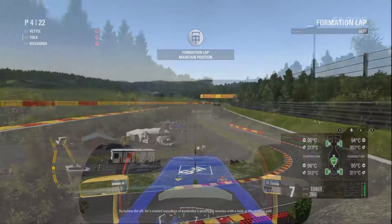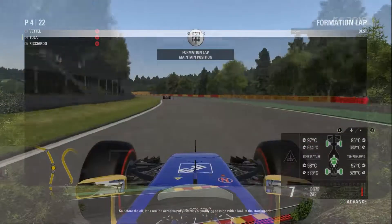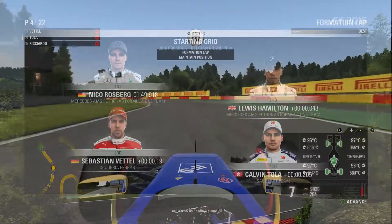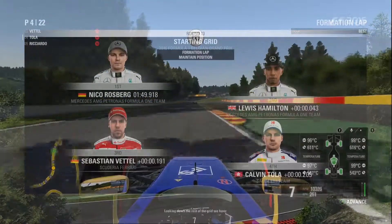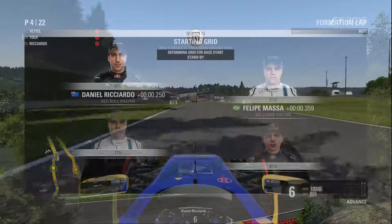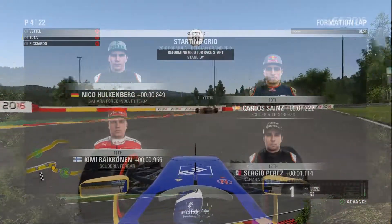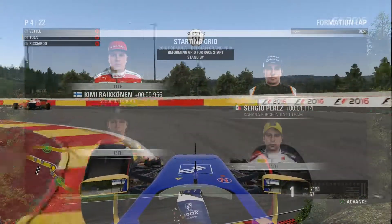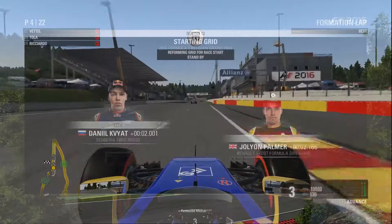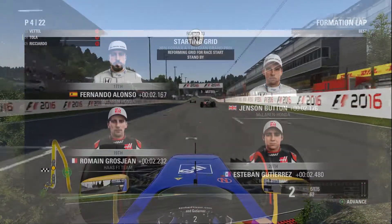So before the off, let's remind ourselves of yesterday's qualifying session with a look at the starting grid. Nico Rosberg will start his silver arrow from pole position, and it's Lewis Hamilton alongside. Looking down the rest of the grid we have Vettel and De Sauber, Daniel Ricciardo and Massa, Bottas, Verstappen, Hulkenberg and Carlos Sainz, Raikkonen, Pérez, Kevin Magnusson, and Nasr, Kvyat, Palmer, Fernando Alonso and Jenson Button, Grosjean and Gutierrez, Rio Haryanto and Pascal Wehrlein complete the grid.